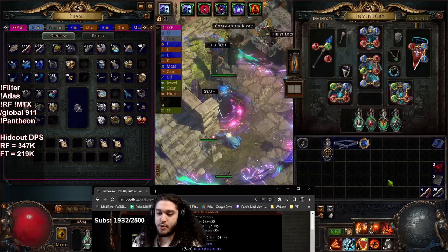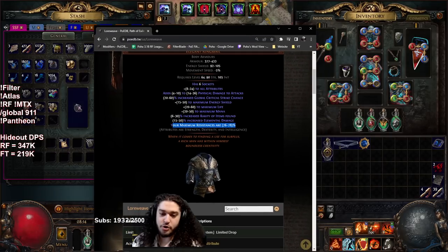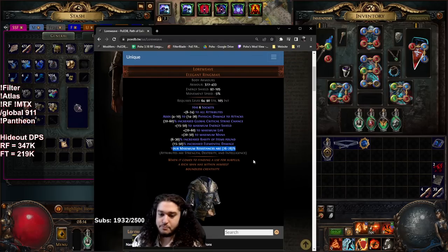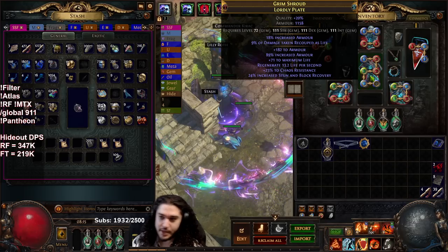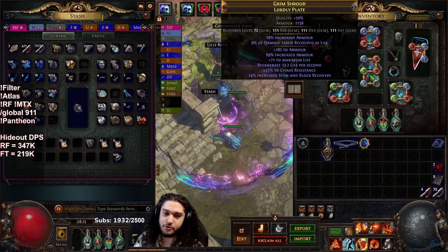Lore Weave sets our maximum res at 78, which means that when we equip Eternal Damnation — which is minus five res — it won't push past that 78 threshold. On top of this, we can run minus max maps and not be affected by it, same with Synthesis maps, Cortex, etc. Lore Weave also has decent stats: a life roll, elemental damage roll, and an attributes roll. The armor value isn't high, but my current chest piece only has about 1K armor anyway.